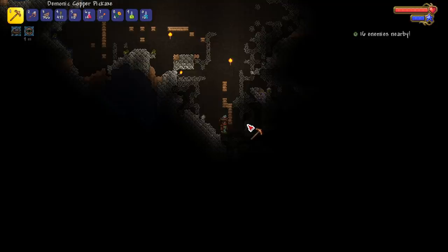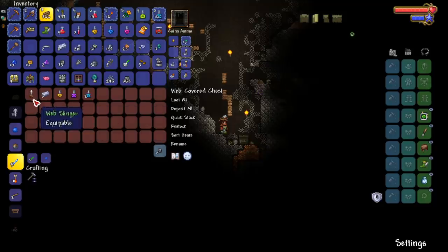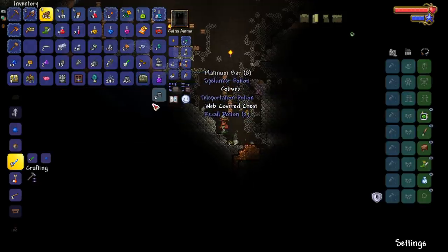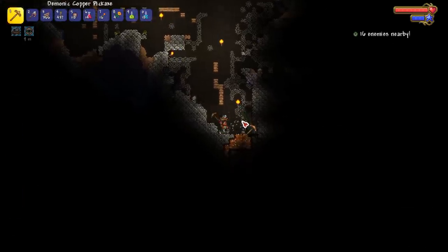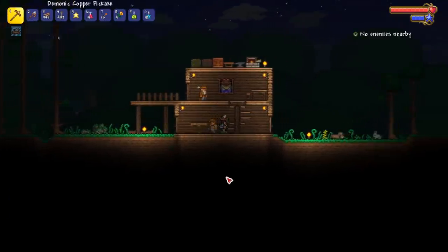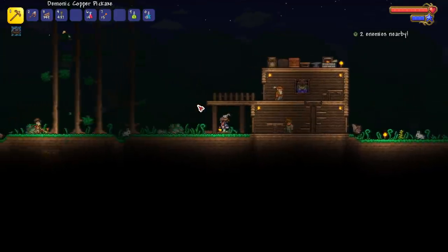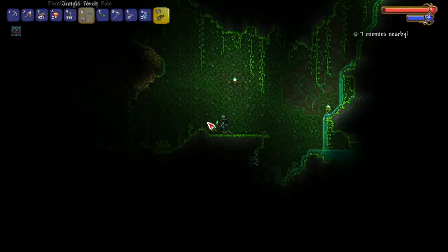There's a web chest here. I don't see the Stylus, which I really wanted for an ocean pylon, but we got the Web Slinger — yes! We got the grappling hook, the double jump, and the Hermes Boots. We have everything. Now I'm going on a hunt for a slime statue — this may be a lot of off-camera time, but I'm going underground looking for it. The Zoologist has finally moved in.